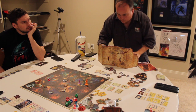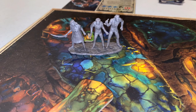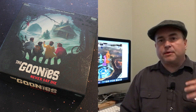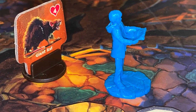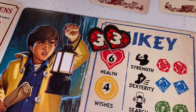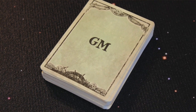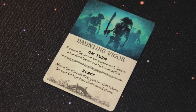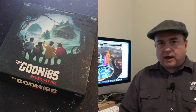After the Goonies have gone, it is time for the Goondock's Master to go. First, he gains a GM Token, and then if there are any foes on the board — big boss characters like the Fratellis, One-Eyed Willy, or the Octopus, or wandering enemies like bats, rats, skeletons, or other no-goodies — he can activate those characters. If a foe attacks a Goonie and they take damage, the Goonies have the option to spend Wish Tokens to negate the damage. Then the Goondock's Master draws a GM card and can play one — causing things like cave-ins or flooding to slow down or hurt the adventurers.